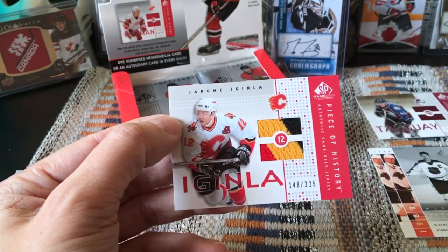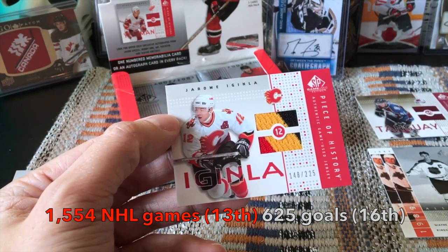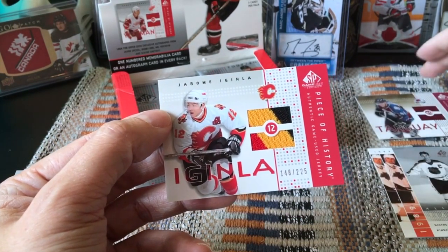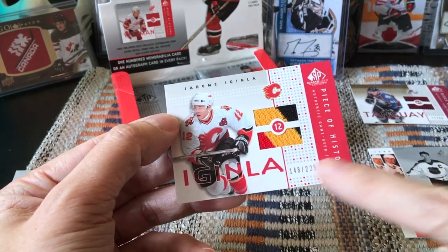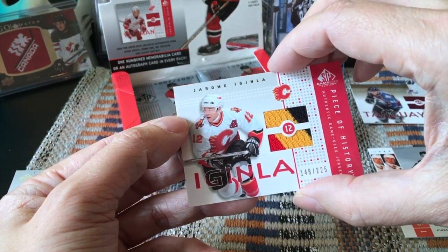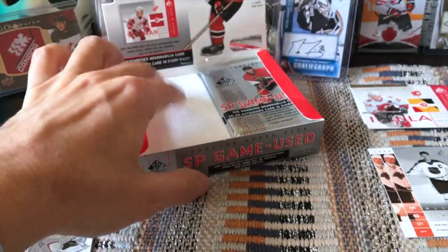We got a hit — we got Iggy! This is awesome, look how beautiful it is — obviously with Calgary because most of his career was with Calgary. Number 225, so I believe it's a base Piece of History. We've now gotten two from the Piece of History checklist and it could not have been more colorful — we got all three colors of the jersey. Really really nice.